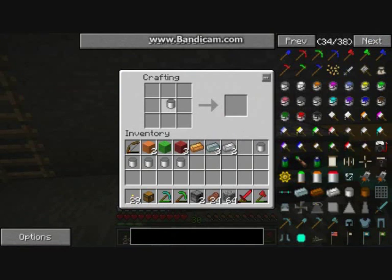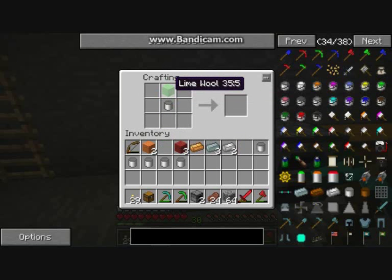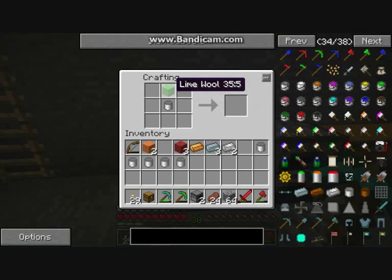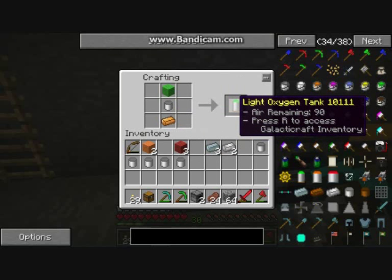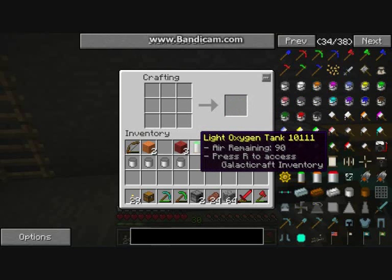You make the light one with an aluminium canister in the middle, lime green wool - which you make with cactus and bone to get lime dye, then you obviously dye wool - and then you put copper at the bottom, and you get a light oxygen tank.